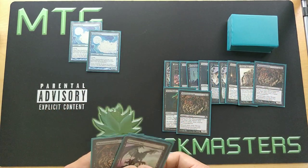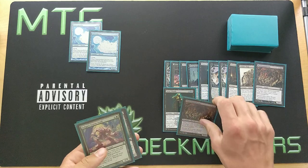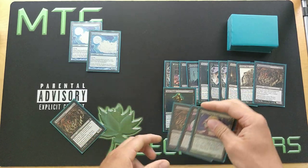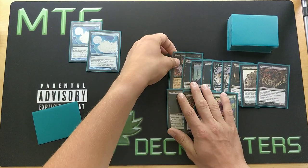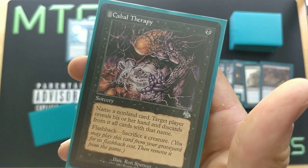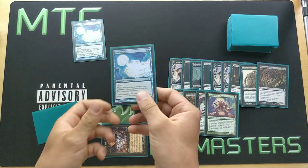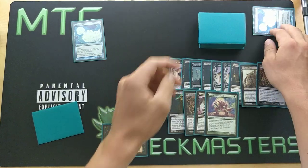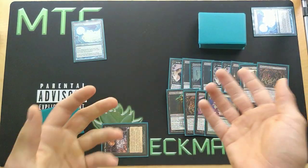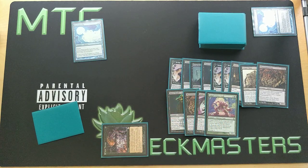Now we can activate Phantasmagorian by discarding three cards. Then we'll flash back Cabal Therapy from our graveyard by sacrificing a Narcomeba, and we're going to name Force of Will — just to make sure our opponent doesn't have a counterspell for all the shenanigans we're going to do. We flash it back by sacrificing Narcomeba and put a zombie token into play.